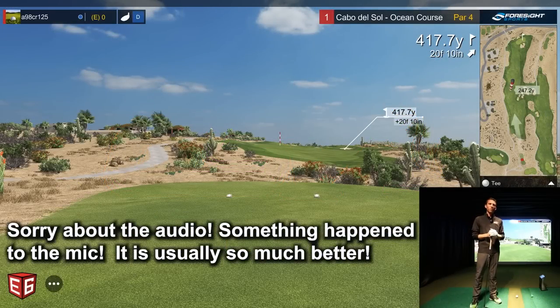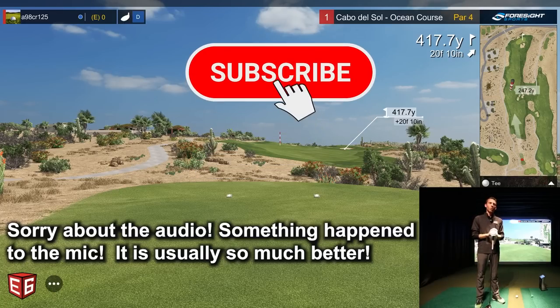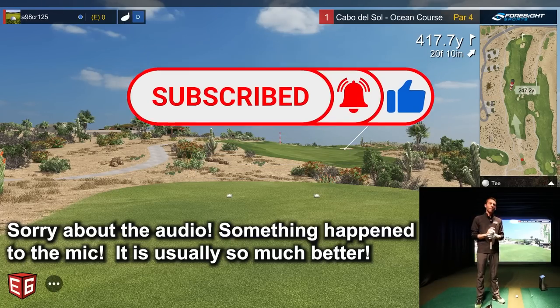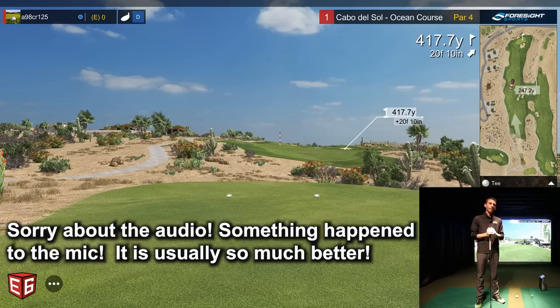Welcome back to Golf Simulator Videos. We're back today with E6 Connect Golf Simulator Software and the recently integrated Foresight Sports. In this case, we have the GC Quad. If you haven't seen the initial videos we launched on the channel showing the chipping, putting, and driving range — we showed Pebble Beach, some par threes — but now, recently requested heavily by viewers, here's some on-course play.